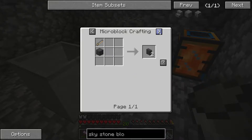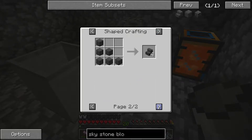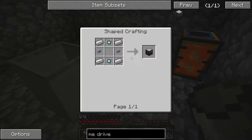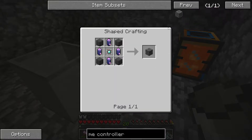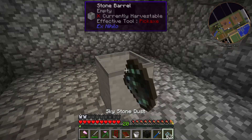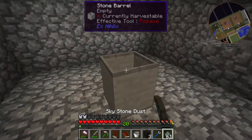Do you just use it for the controller? Yeah, looks like you might just use it for the controller. So I'm going to need, assuming I want to build a controller, four of those. Let's go ahead and make eight, just because. I'll be back when that's done. I picked eight because I had eight buckets of lava in that portable tank.